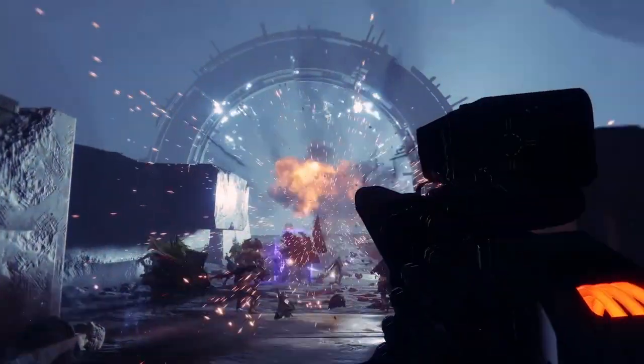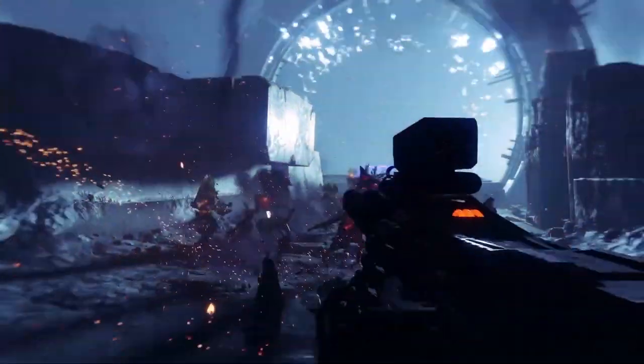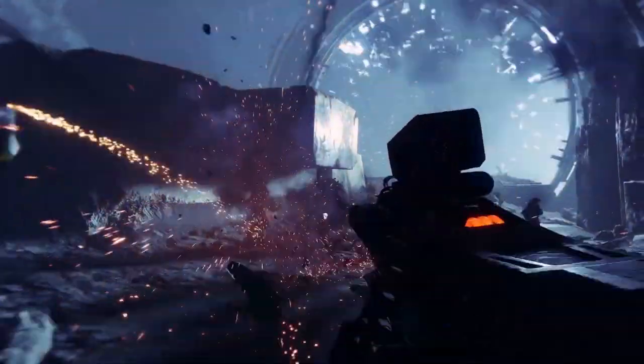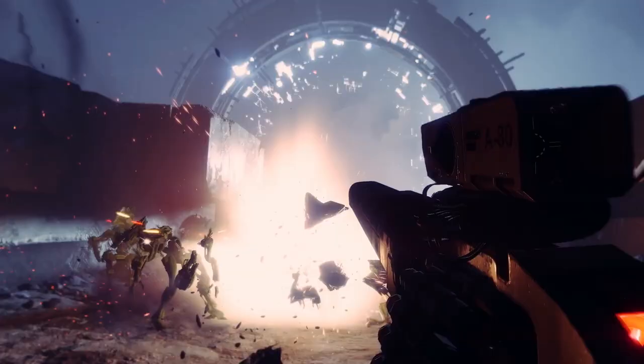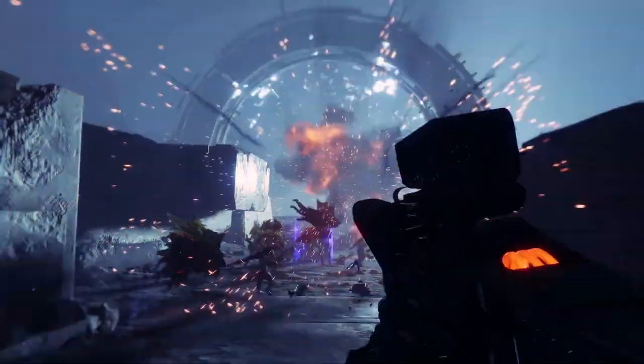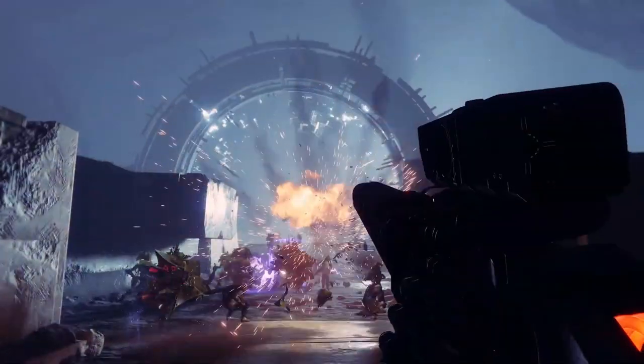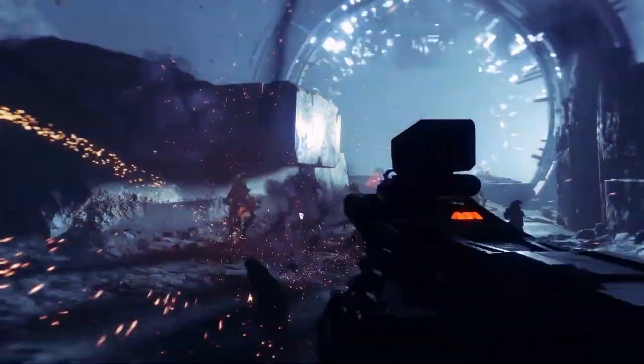Perhaps you're going to teleport into an area of the moon, a certain Vex area. The weapon being used is also super interesting — it is a brand new exotic machine gun coming with Shadowkeep. This thing is special because it apparently shoots as slow as a hand cannon and does a ridiculous amount of damage, and judging from this gameplay, that's actually true.